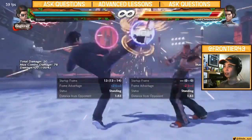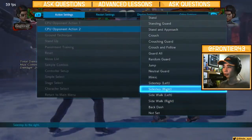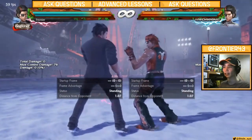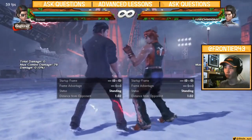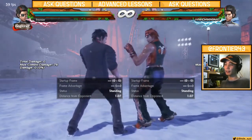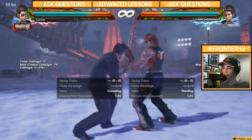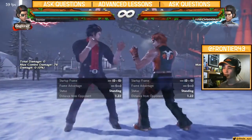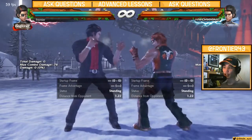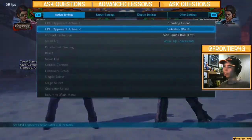But it doesn't work at range 1 in all cases. If you put it on sidestep right, there's a chance it loses. So if you're at point blank at plus 1 or plus 2 — basically the higher your frame advantage, the better — it won't matter what range you're at. But if you're playing with lower frames, it'll track well towards the right at range 0.